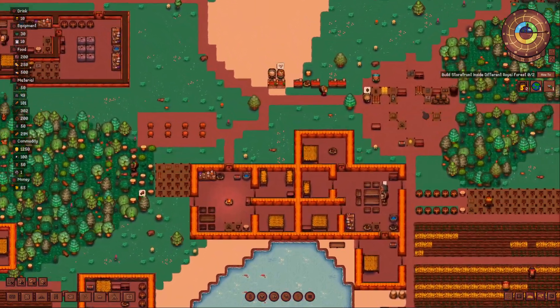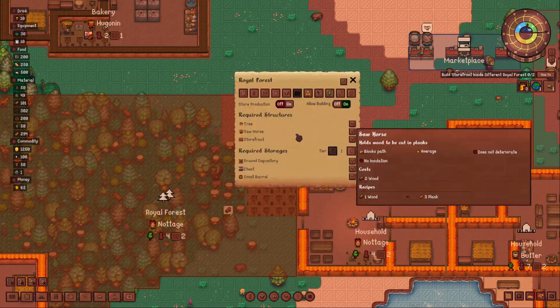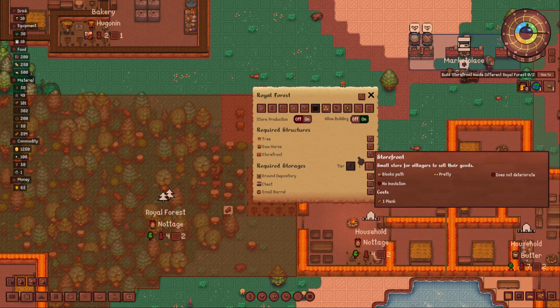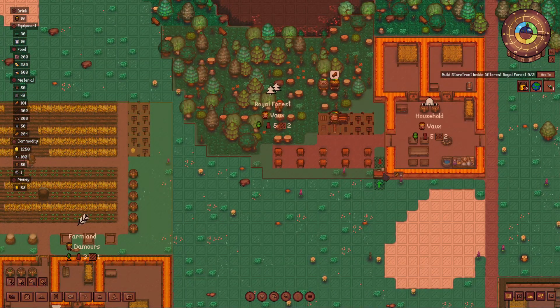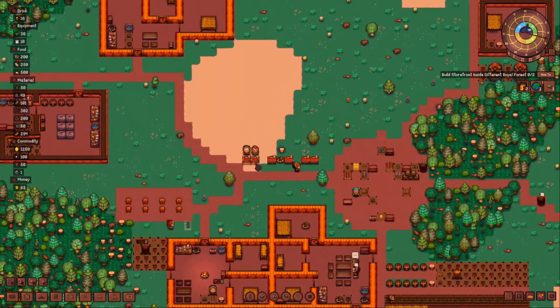Build a storefront in the different royal forests. Let's put one here - there we go, make sure it's not this way - and let's head up to this one and set it right here. That should be good.